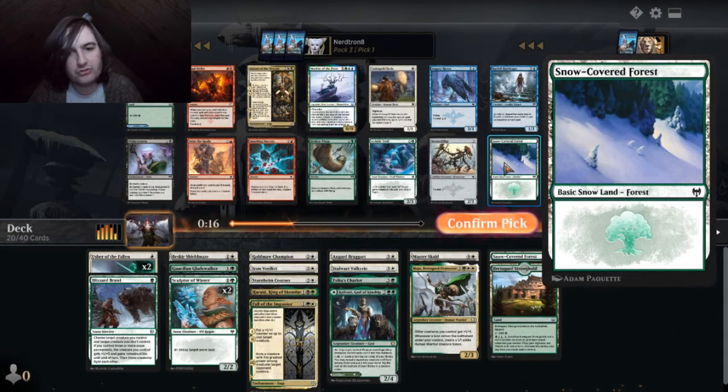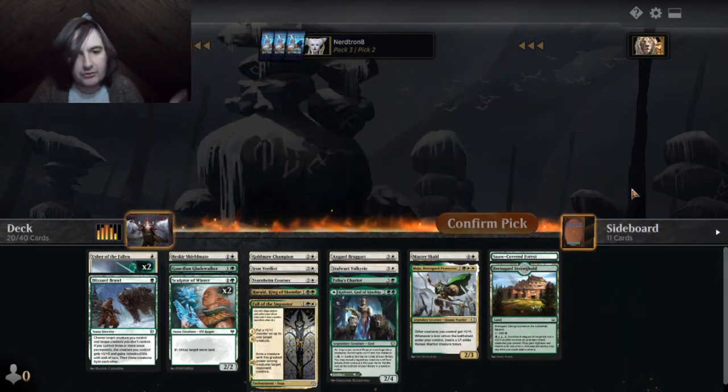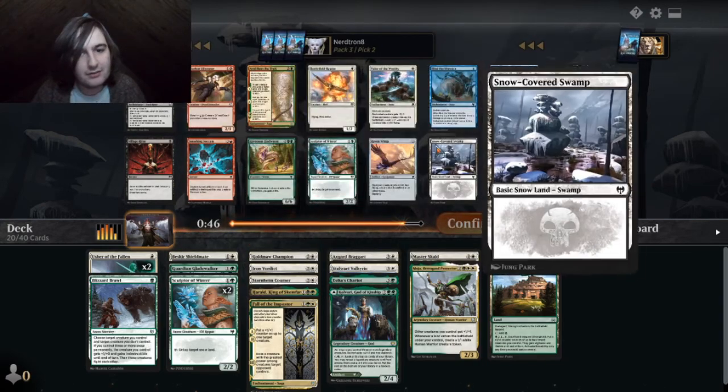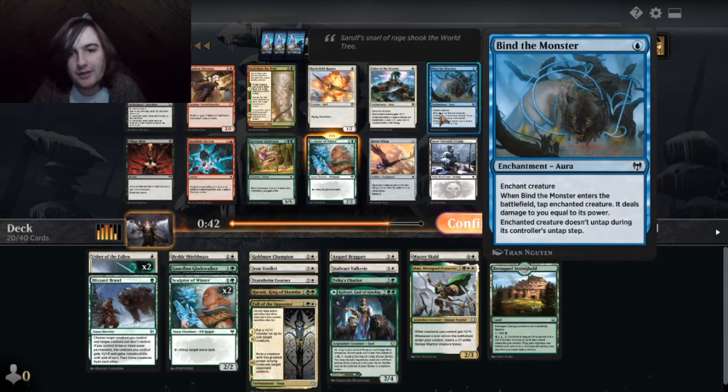Ooh! Snow-covered Forest! I'm in Bronze rank 4 — these people aren't going to punish my mistakes. Although it would be nice to have more snow lands.